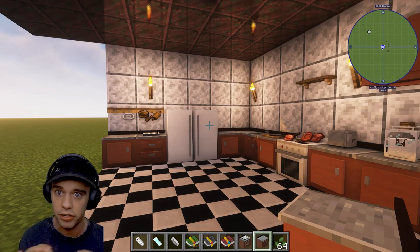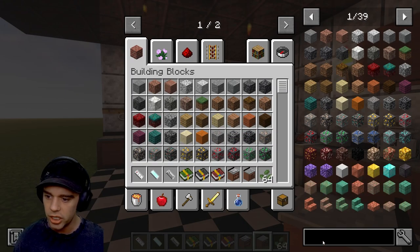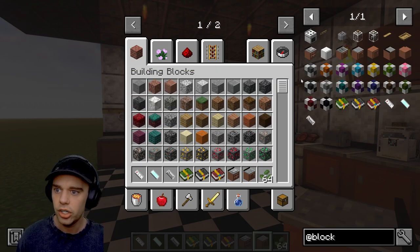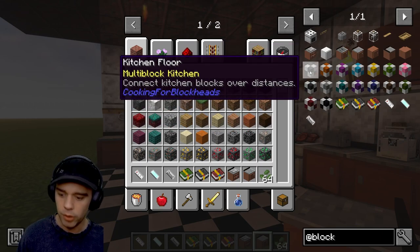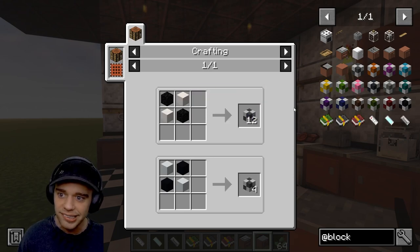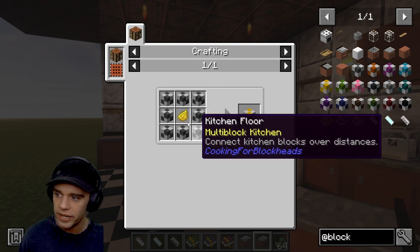Because they're all connected, they can all access each other's inventories, which is very useful. In the Blockheads crafting menu you can see there are multiple kitchen floors you can make - using a block of quartz and a block of coal - and then you can use dye with eight of them to make them whatever color you want.